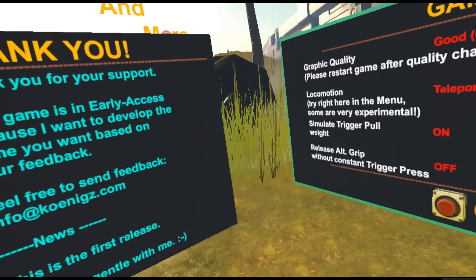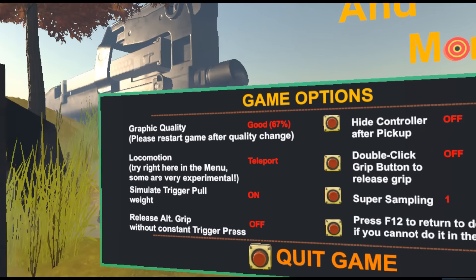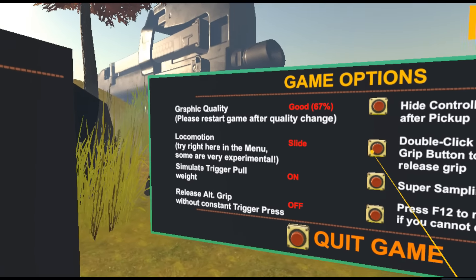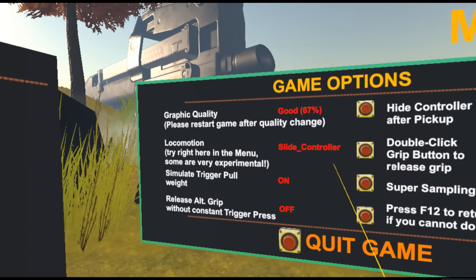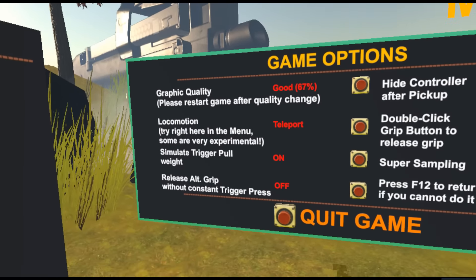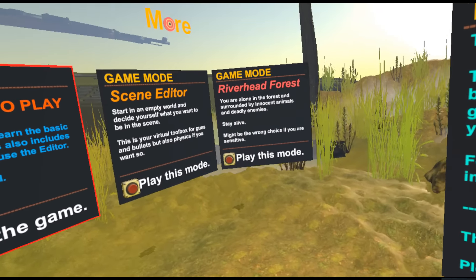Just before we go into that scene editor, take a look at the options. Straight off the bat we've got super sampling which we can toggle up or down as we please. If you look at the locomotion, you can either touch side, slide with the controller, or actually slide with the touchpad. We'll just keep it on teleport for now because it's the easiest one to edit the scene editor with.